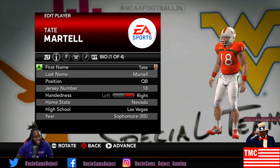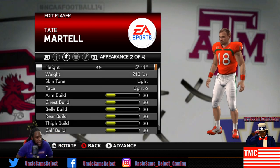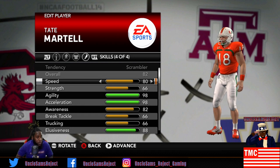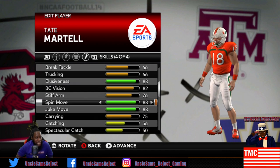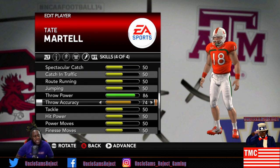Of course it's Ohio State versus Miami - everybody knows how much Miami hates Ohio State. First we got my main man Tate Martell, quarterback number 18 from Las Vegas Nevada, Bishop Gorman, 5'11" 210. One of the question marks about Tate Martell is how well can he throw. We know he can run - 80 speed, 98 agility, 98 acceleration, 88 elusiveness, 88 spin and juke.